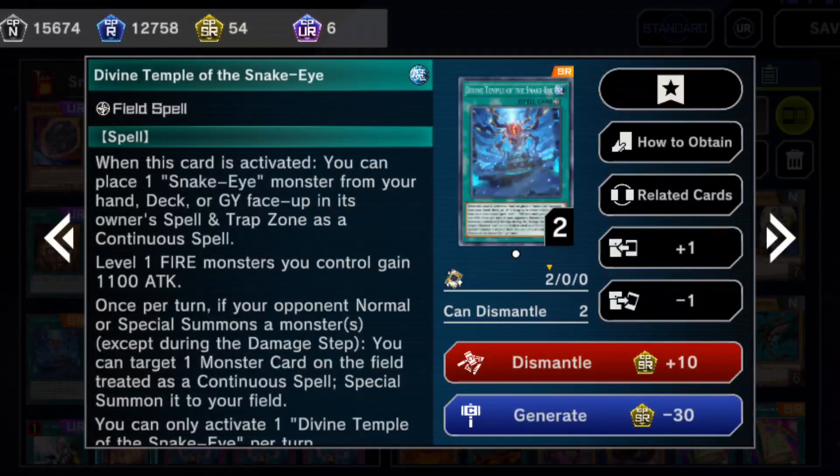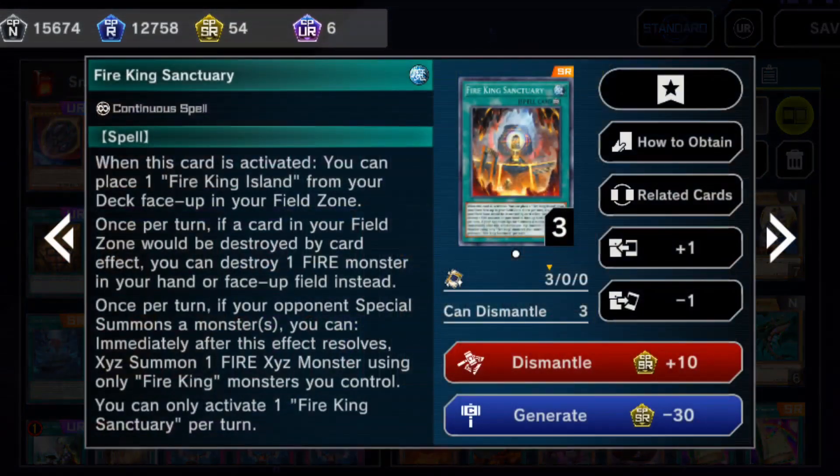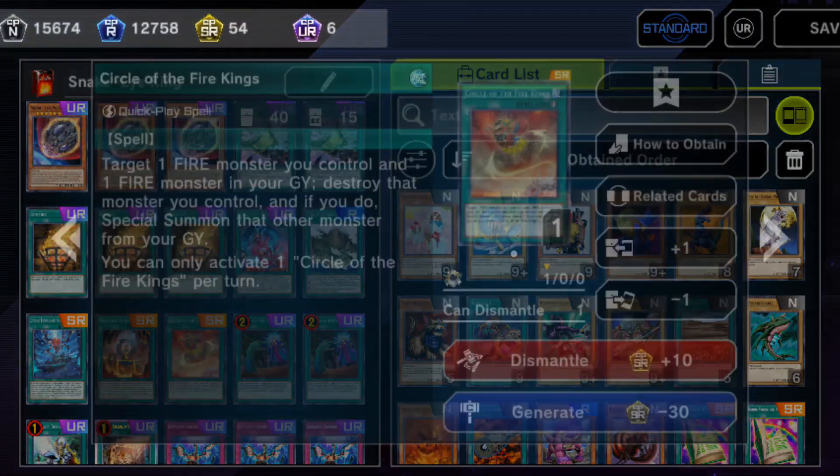Even though you can't necessarily play Divine Temple over Fire King Island because you'll Regeki yourself — but if that's not going to neg you, then go nuts. One copy of Fire King Sanctuary to search out that Fire King Island.